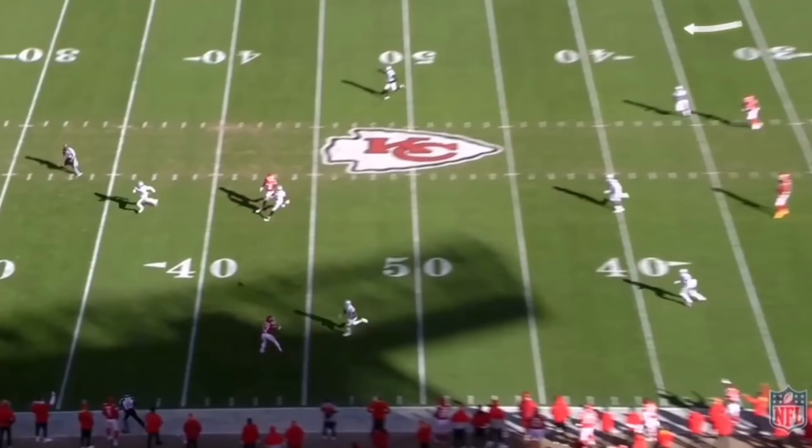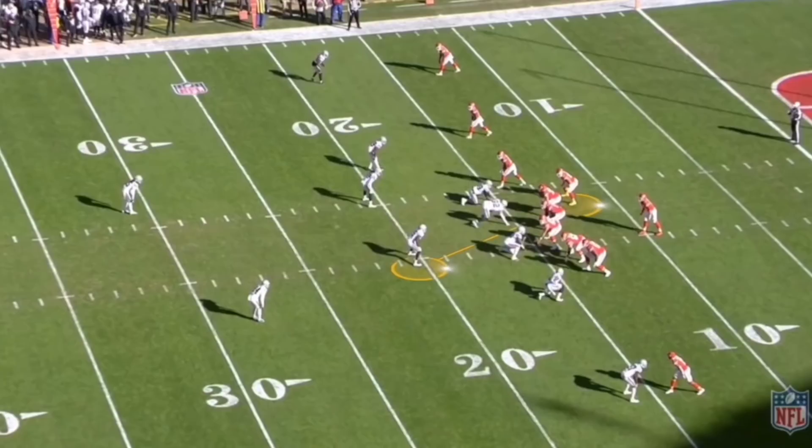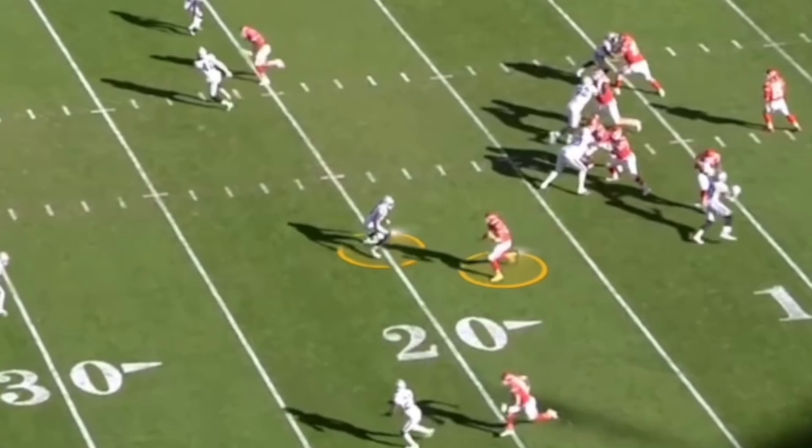Unfortunately, on the same play, Trayvon Mullen gets beat on a double move — he's just working his way back from injury — and they get beat for a big play. But that's a nice job in coverage by Diablo. Next we're going to look at a couple of cover snaps against Travis Kelsey, and that's what you want to see from a guy that used to be a safety, converted to linebacker — you want him to be able to cover tight ends. He did have a few nice cover snaps in man-to-man coverage against Kelsey.